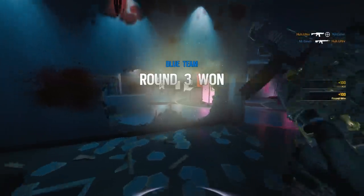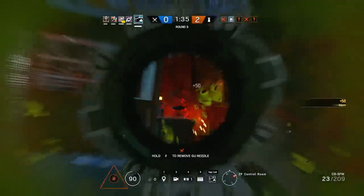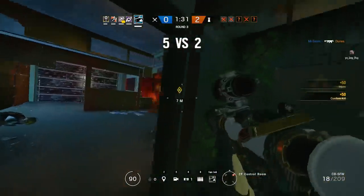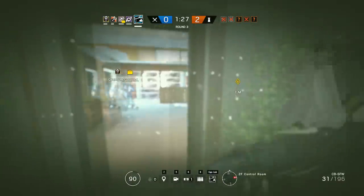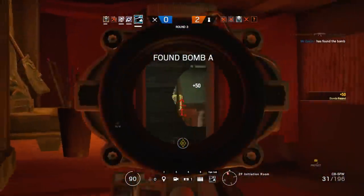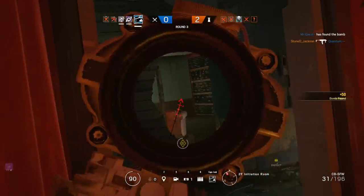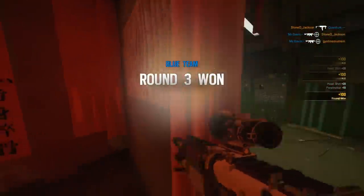The seventh operator, interchangeable with Jackal, would be Buck. He is almost like a Sledge 2.0 — they have their different purposes, but Buck is a very useful operator especially for vertical gameplay. The only issue for less experienced players would be controlling the recoil of his C8, and if you're not great with DMRs he might be a little difficult to use, but it just takes some time and practice getting down the recoil pattern.